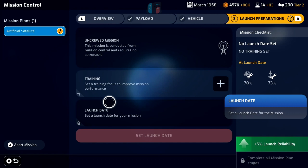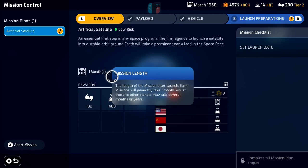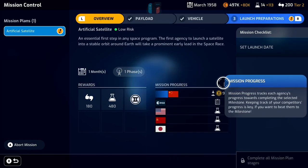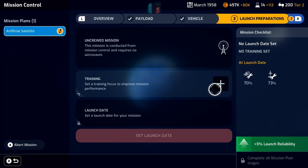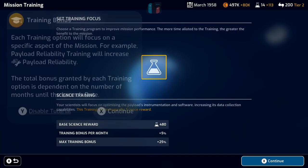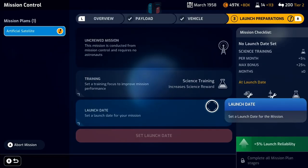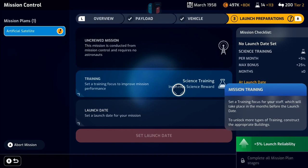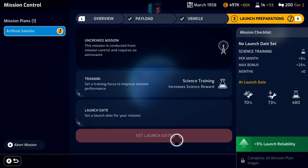Do you set a launch date six months down the line to get loads of training in, or launch next month with very little training but get there earlier? It all depends. We need to get in before China — so we've got roughly a nine-month window for our launch date. We can choose which area to focus training on — we've only got science available at the moment. So we'll pick that and continue. All the while this mission is in the planning state we'll be gaining science training and getting extra rewards.